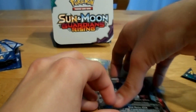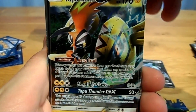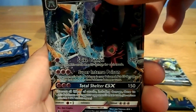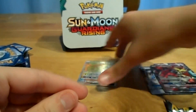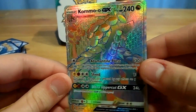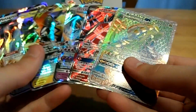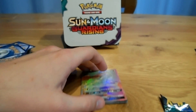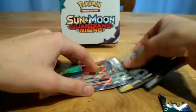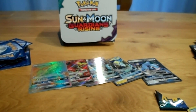So in this booster box we got three regular GXs: the Metacross GX, the Tapu Koko GX, and the Toxapex GX. We also got a Full Art Turtonator GX, and a Hyper Rare Komoo GX. That's five GXs inside the 36-pack booster box. I'm pretty happy with this. Thank you for watching — like if you liked the video, subscribe if you want to subscribe, and leave a comment for any advice or tips for my next video. Thank you, and see you next time. Bye!